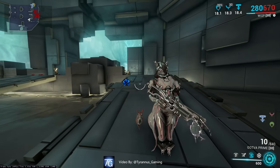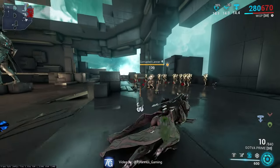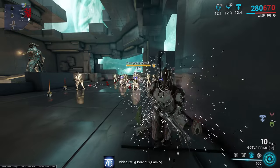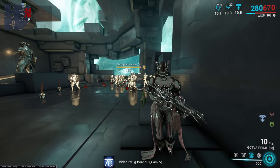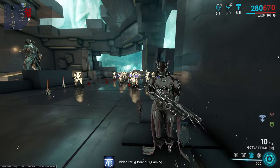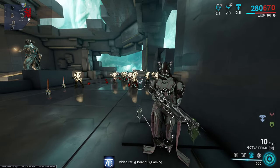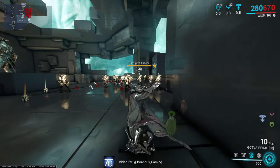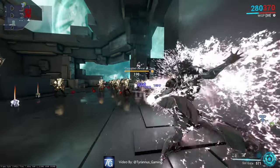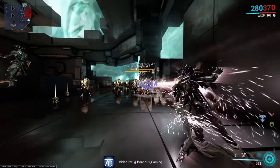Now, let's discuss our number 4 ability, also known as Soul Gate. Soul Gate opens up the gate to the sun, unleashing the fiery hells upon the enemy. And, as you'll note, it inflicts radiation damage and heat damage.